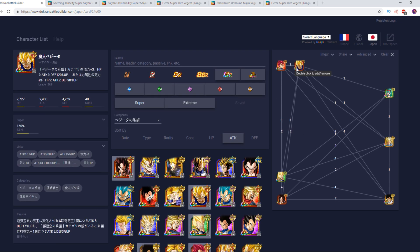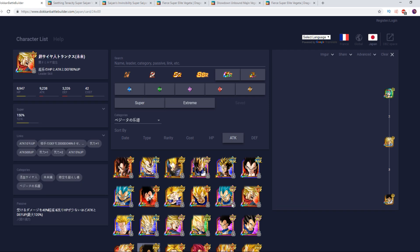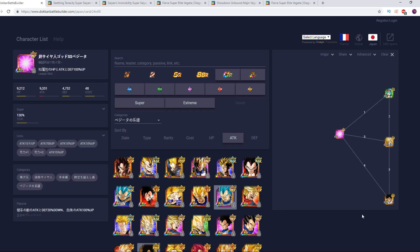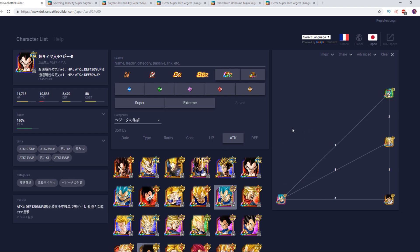Thank you all for tuning in, hope you guys enjoyed and that made sense. All together, the Vegeta Lineage is very very powerful and outputs very well — you have really good options, and there's just a lot to work with. Make it how you want it with what you have. I'll catch all of you in the next one.